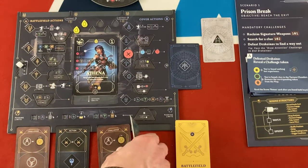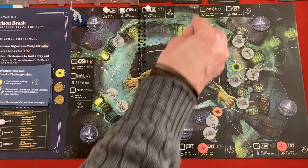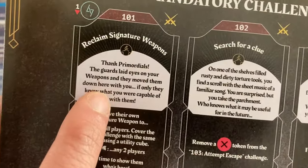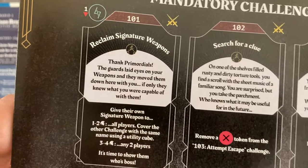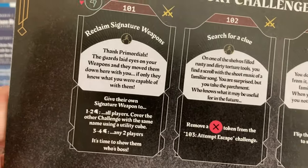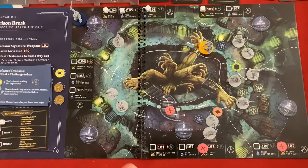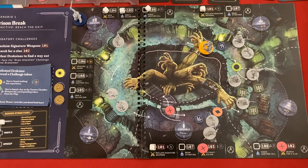Now that she's in the guards room, let's use her second challenge to get our weapons back - right now the only other weapons are in the locked torture chamber. The challenge says: 'The guards laid eyes on your weapons and they moved them down here with you. If only they knew what you were capable of with them.' With one to two players, everyone gets their weapon - so we don't have to go to the other space. There was another space where we could have gotten our weapons from, but that's gone now.